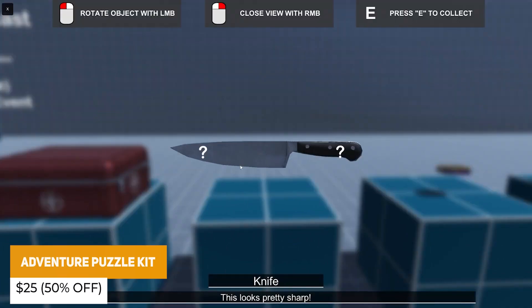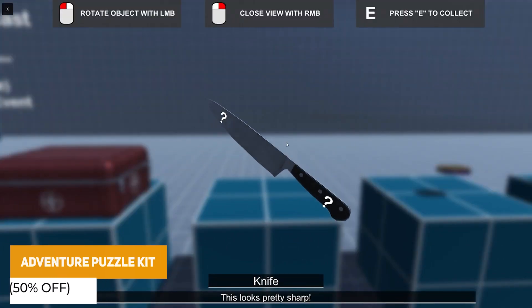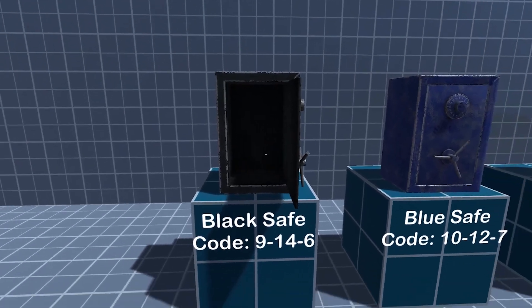My adventure puzzle kit is also 50% off on the Unity Asset Store, which includes 13 of my puzzle assets, and it's getting a big update in 2024 which will add new systems and everything — it'll be worth well over $150 in content.